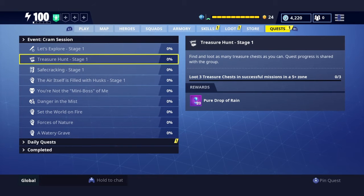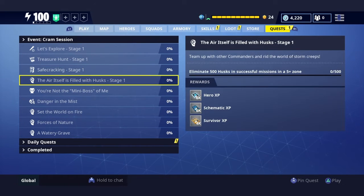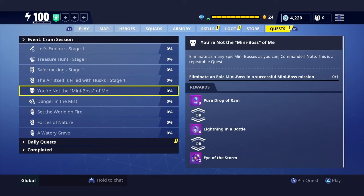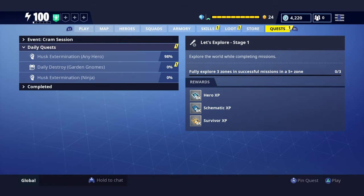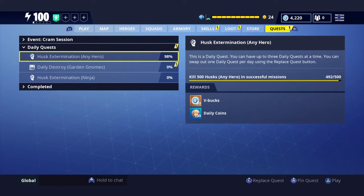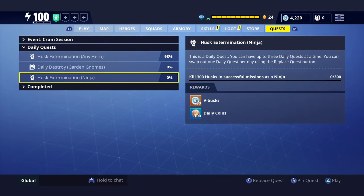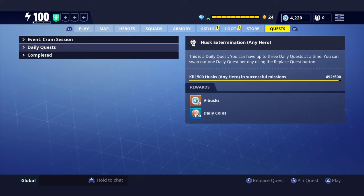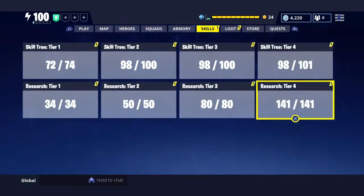Exploring stage one — Treasure Hunt stage one, that's new. Safe Cracking — that's new too. The air itself is filled with husk, eliminate. I guess that's new, and all the other stuff is regular daily quest content that's been around. One mission for Ninja — easy money, easy dailies. That's a 150 V-Bucks right there, real easy.